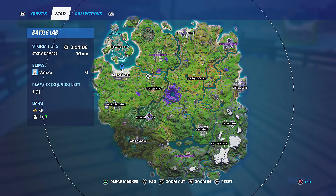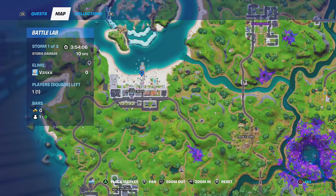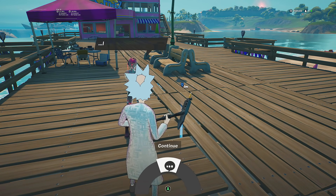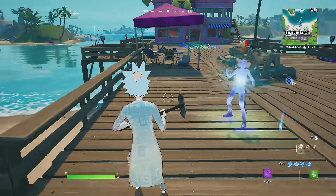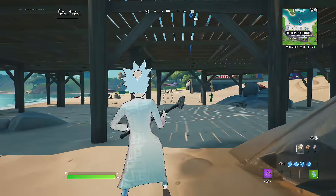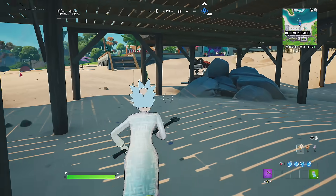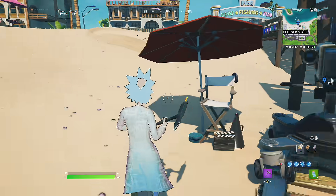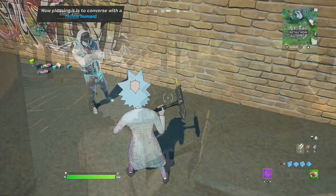The first NPC is going to be Sunny, and Sunny can be found on the pier at Believers Beach. She'll be rotating around the pier area. All you need to do is go up to her, interact with her, and click the reveal button on the right. She might be an NPC or sometimes an alien as well.